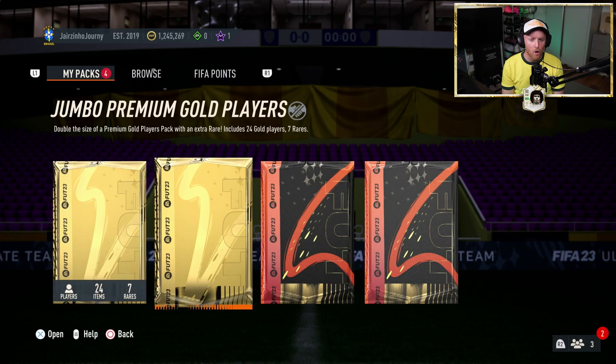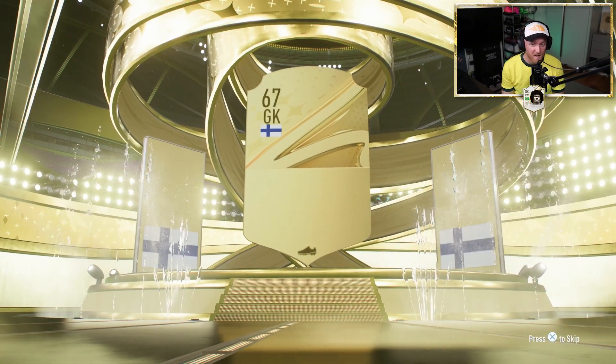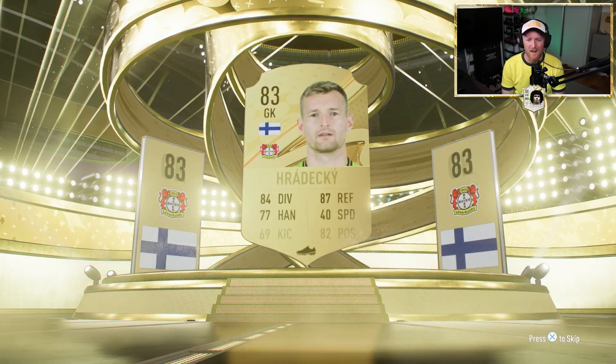Next up, we're on to the Jumbo Premium Gold Player Pack — 24 gold players, seven rares. Could be huge. Oh, be a secret walkout. Finnish keeper Hradecky, 83-rated. Not ideal. The second one of these Jumbo Premium Gold Players then. Biggen! Biggen!